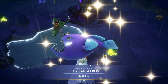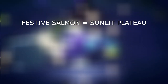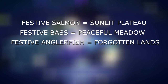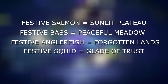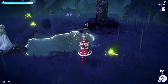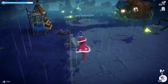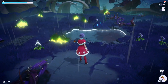The fish are very specific to the biome that you're in. So the festive salmon is going to be in the Sunlit Plateau, the festive bass is going to be in the Peaceful Meadow, and the anglerfish is in the Forgotten Lands like we just got. The festive squid is in the Glade of Trust, and the festive fugu is going to be at Dazzle Beach. That fishing hole actually disappeared, so I'm going to have to find another one in this biome, or you can just go around the map and try to find them in other places.